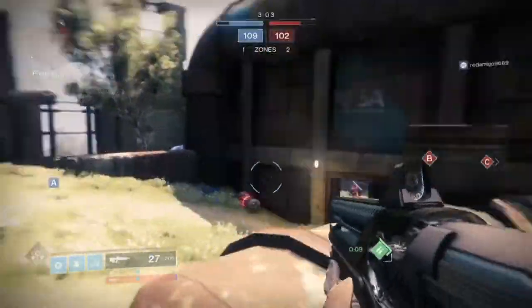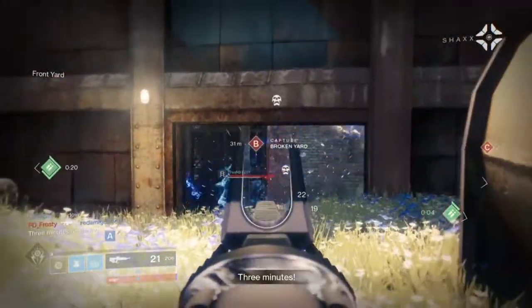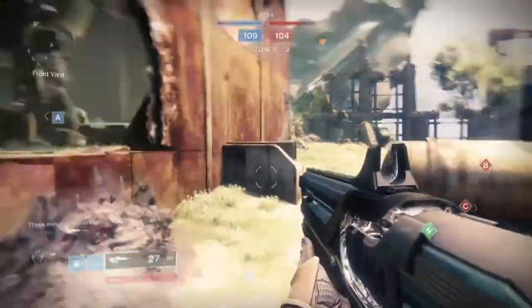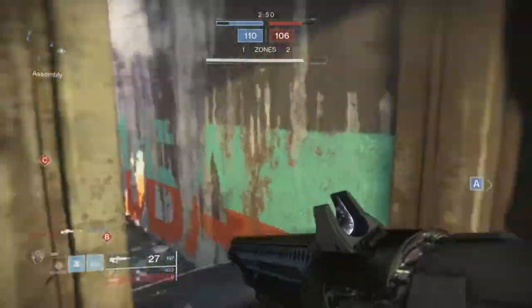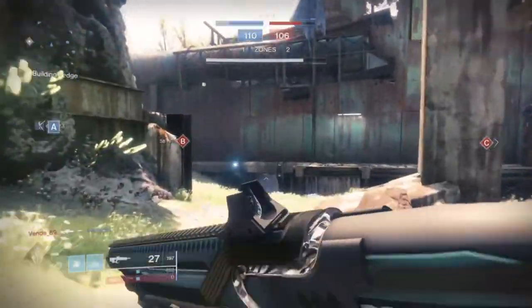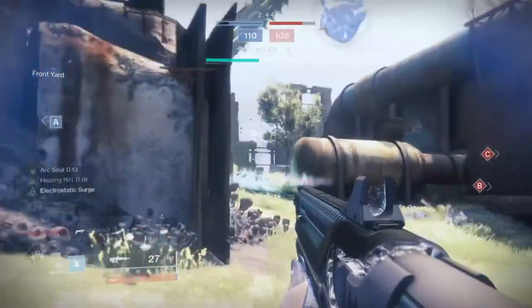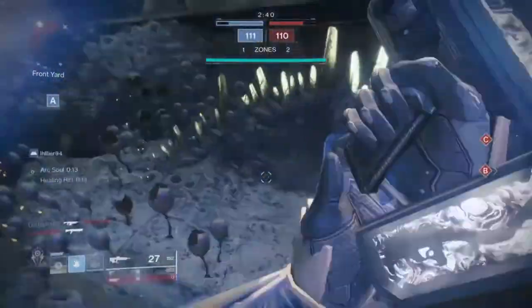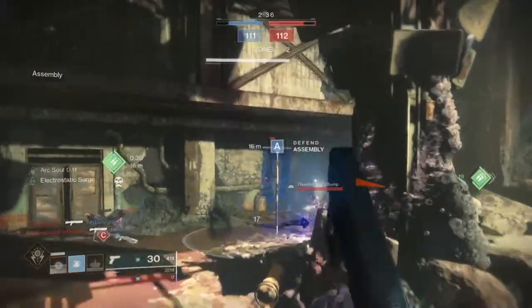Hello everyone, 3D Hero here and welcome back to today's build session for Destiny 2. I hope you're all keeping safe out there. In today's video we're going to be building around the Stag Exotic Helm for PvP, making use of its critical health bonus for a boost in Rift energy, combining this with our healing Rift, our two perks of choice Pulse Monitor and Eye of the Storm, and the Charge with Light mods to create a build where we get better the lower our health is.